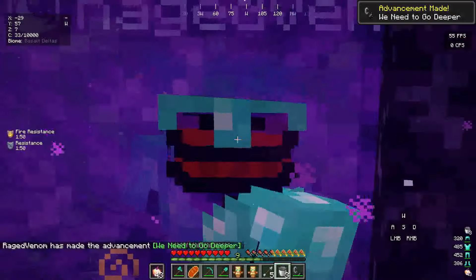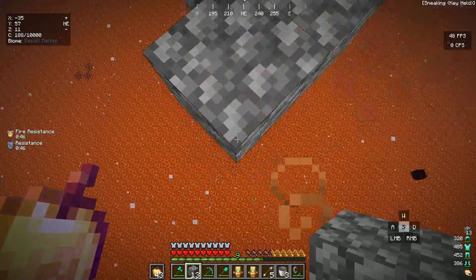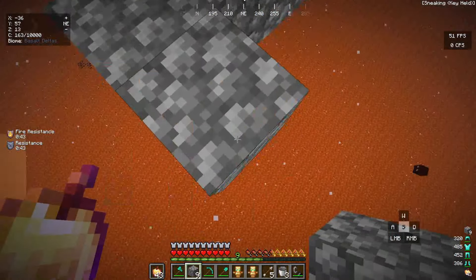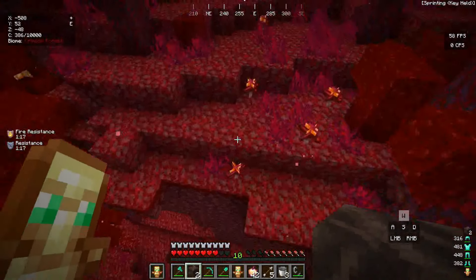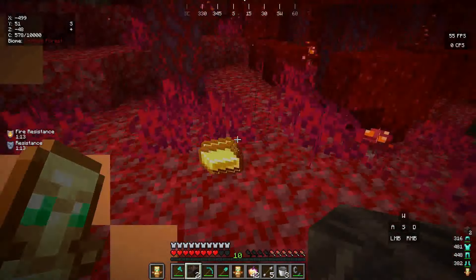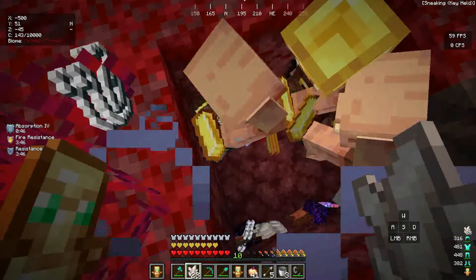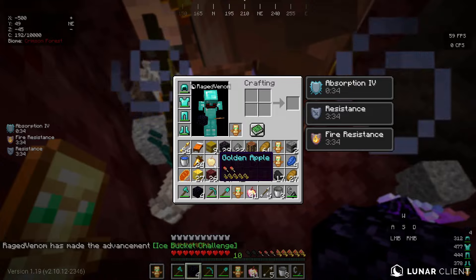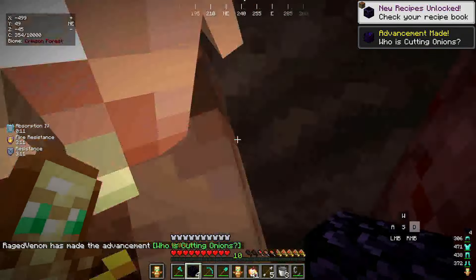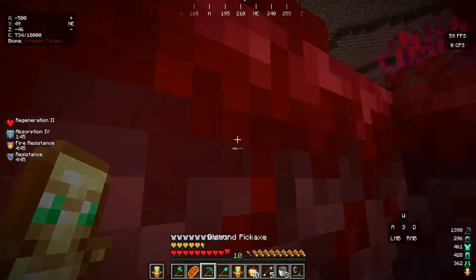Here we are inside the nether — we're in basalt deltas. We need to find a nether fortress or some piglins to trade for enderpearls. Found some piglins — come on, just take the gold and trade with me! He threw me some enderpearls, and they're giving me obsidian too — very useful for making another portal. Two enderpearls... I need more. A stack and five enderpearls — that's more than enough! We also have 15 obsidian.